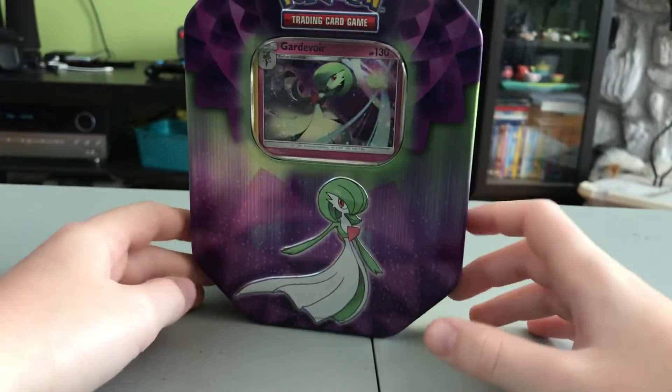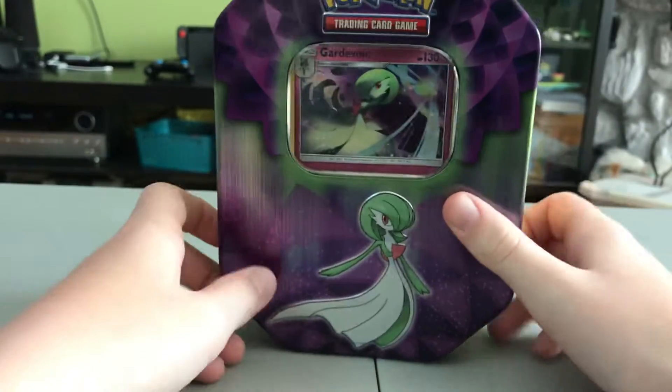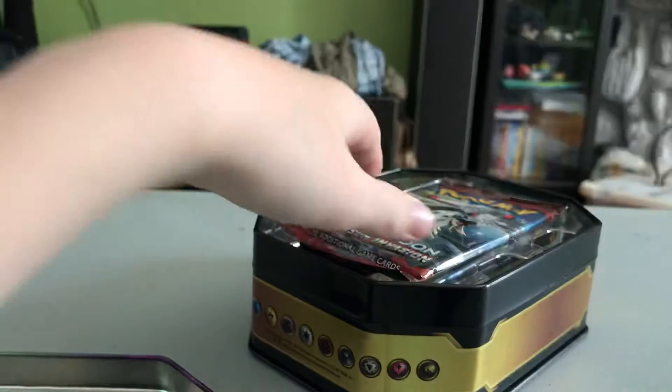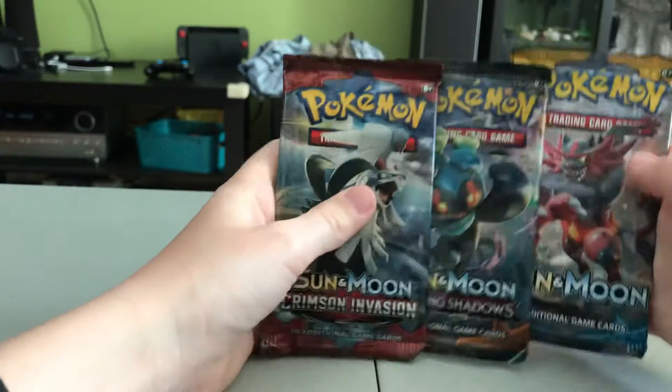I just bought this Gardevoir tin and I'm hoping we get some good stuff. It comes with a code card, three packs, and a nice tin to put good cards in. The packs are Crimson Invasion, Burning Shadows, and Sun and Moon — all good stuff.